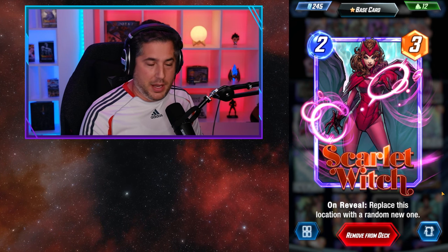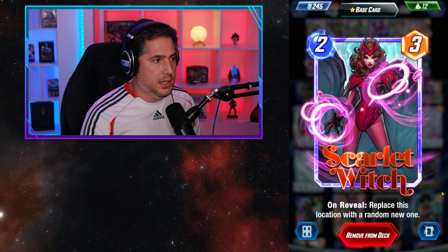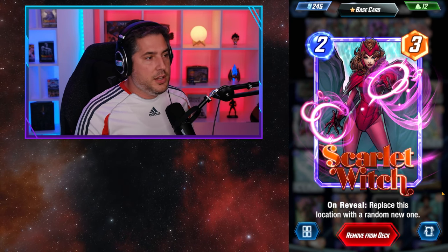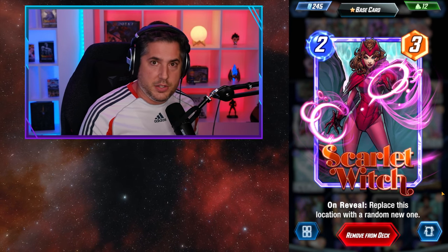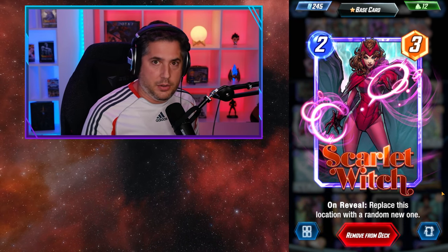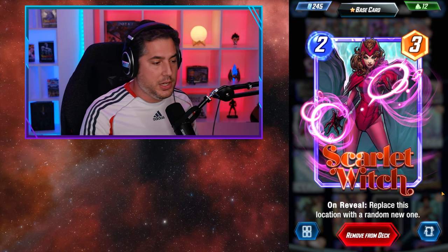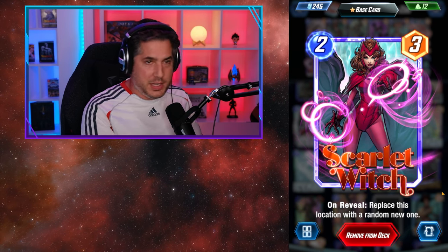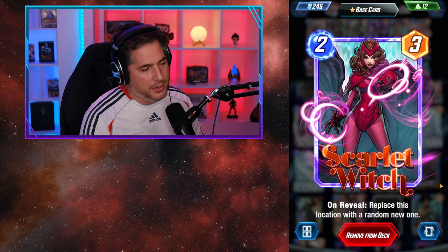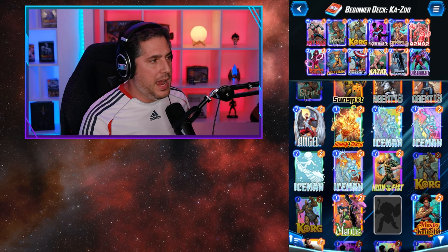Scarlet Witch — as I discussed in my location series of guides — it's so important as a new player not to sleep on her ability to correct lanes and specific locations. There are going to be locations that are super disadvantageous to you, and if you have a lane correction that the opposing player does not, that location can be corrected to your advantage. With Scarlet Witch the new location is random, but you have the advantage that statistically a random one is probably better than a terrible one. All these decks should have some sort of location correction.